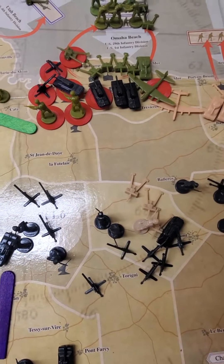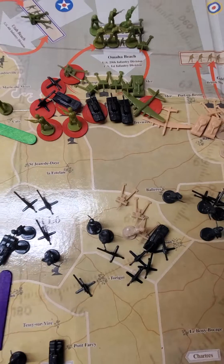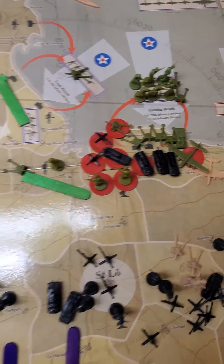Omaha Beach only has two German tanks left, but the Americans also lost one bomber, and they got a full set of reinforcements coming in.